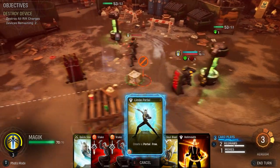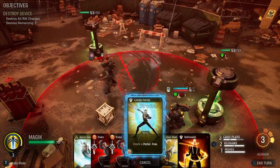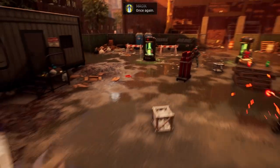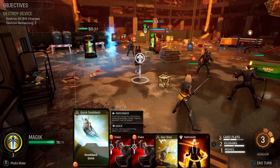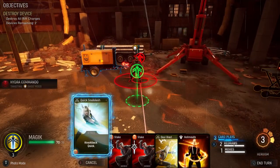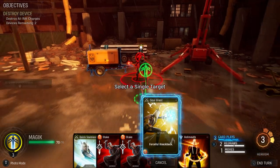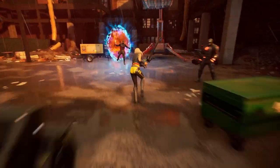I'm gonna create a portal here and then have it bounce this guy. Actually no - if I make a portal here, then bounce whoever into this, and then magic... Quick soul slash. Oh wait, you have to use that - soul blast! Into that.